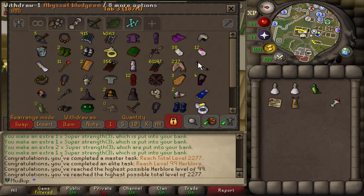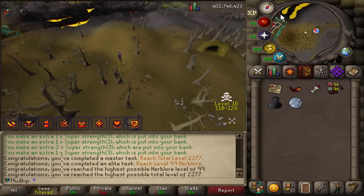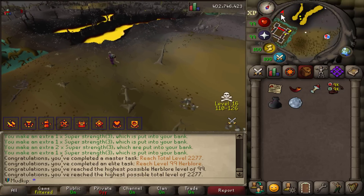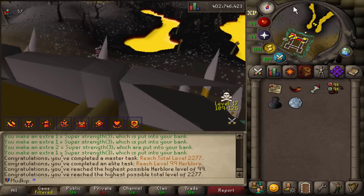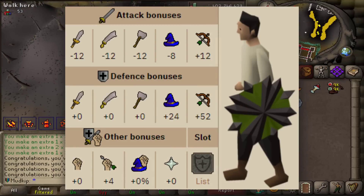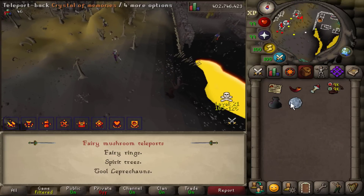Until today — we're going to the wildy demibosses. I'm going for the Odium Ward and Malediction Ward because equipping them is League points. As a ranger, the Odium Ward is especially useful when I'm not in the wildy, because in the wildy I use the Webweaver Bow which is two-handed, but outside the wildy I use my crossbow, which I can use a shield with. In June 2021 when the blowpipe was nerfed, the Odium Ward was updated to give +4 range strength bonus, making it a decent shield behind the Twisted Buckler and Dragonfire Ward.